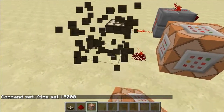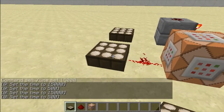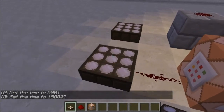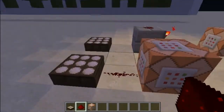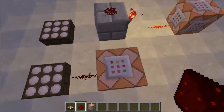The last piece you'll need to place is a daylight sensor. When you place it, it will turn night. The daylight sensor captures sunlight, activates the redstone, and sends the signal to set the time to night.